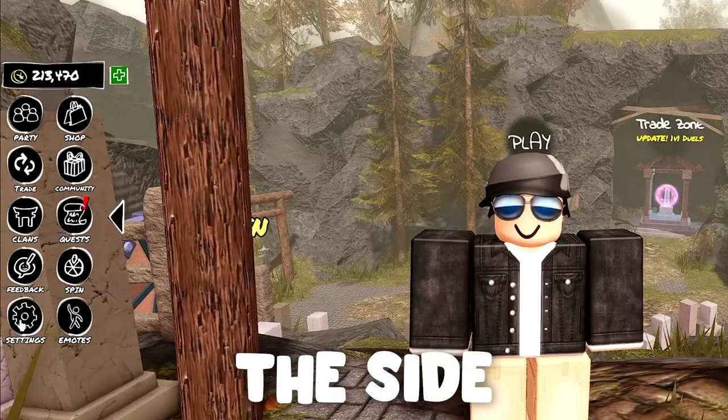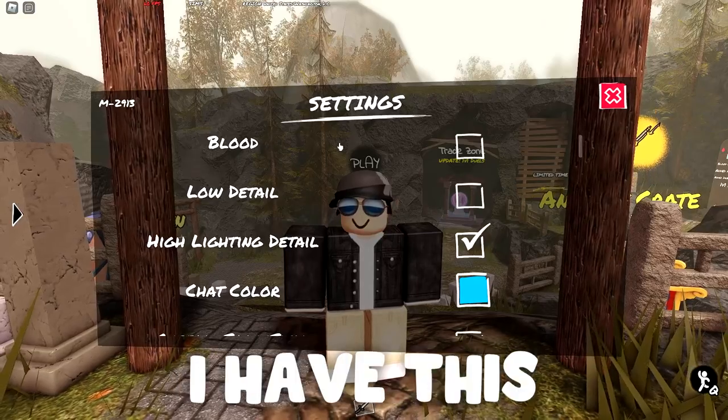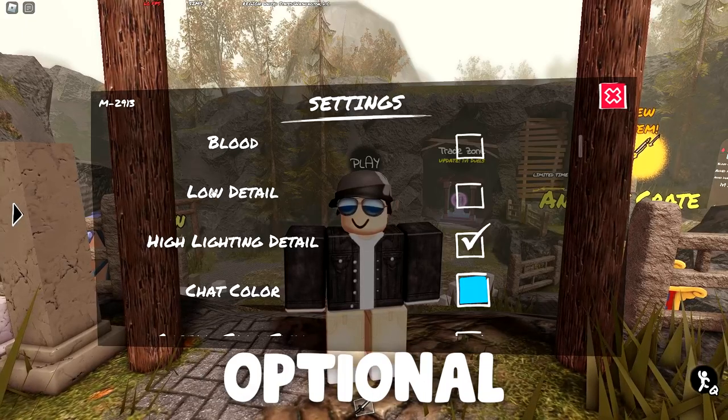So if we open up the settings menu on the side, we'll come across our first setting, which is the blood setting. Personally, I have this one off — it doesn't really serve a purpose and it can actually cause quite a bit of lag.